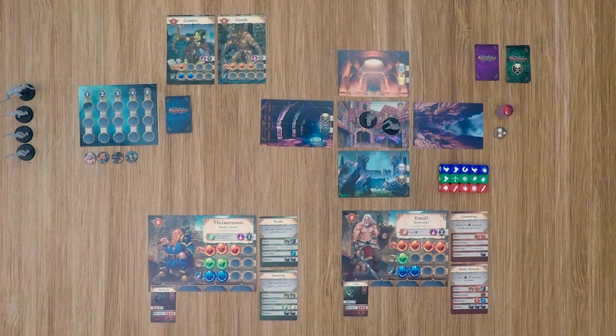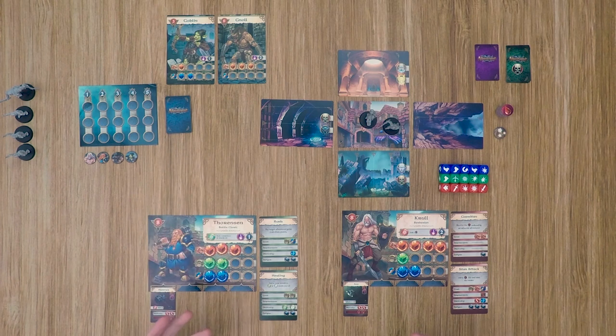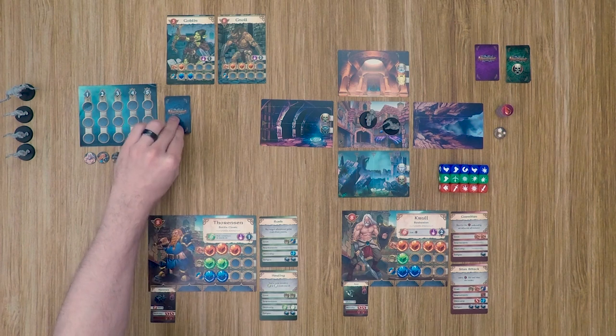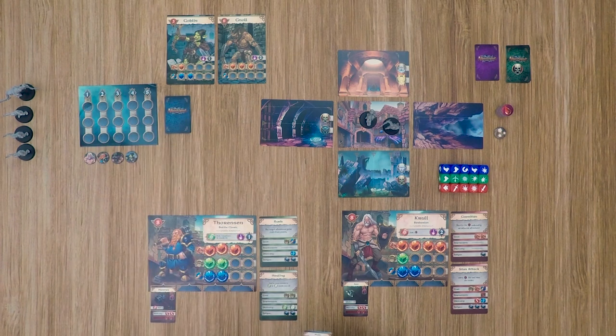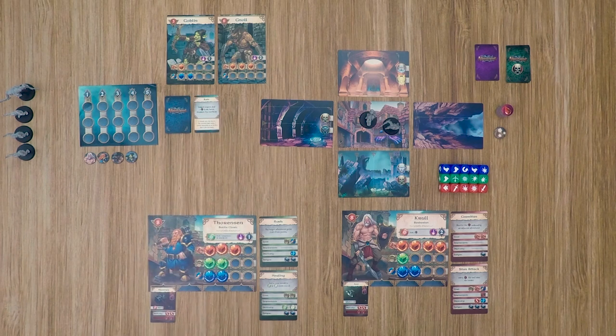The last thing I want to do is take you through a sample turn to show you how the game plays. It's broken down into four phases. The first phase is going to be drawing an event — this won't be done the first turn, but I'm going to go ahead and do it anyways to show you how it works. So we'll draw the top event card, and we have rain. Ranged attacks deal minus one damage in the forest, mountain pass, and ruins. Luckily, neither one of our characters has a ranged attack, so we're okay there.